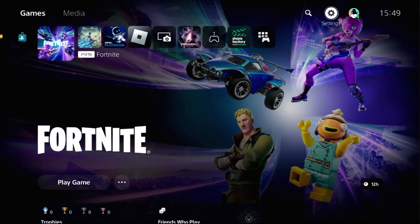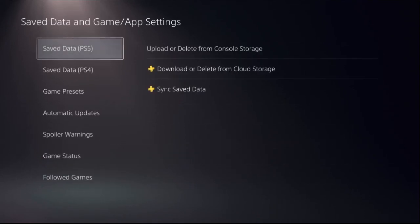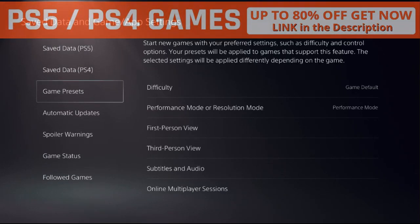Hey guys, I will show you how to fix graphics problems on PS5. In the first step, we need to select Settings, then choose Save Data and Game App Settings. Once we're here, we need to choose Game Presets.